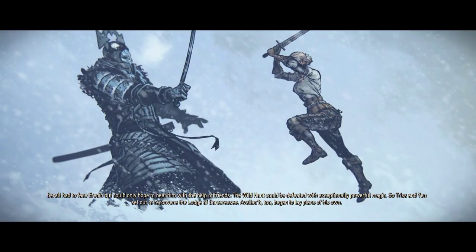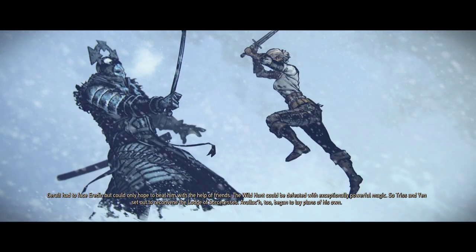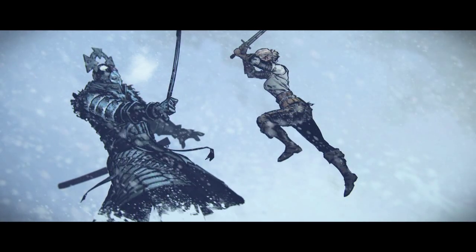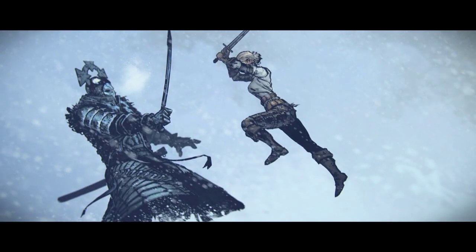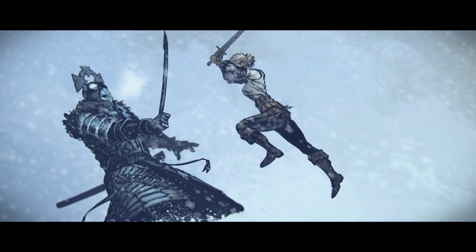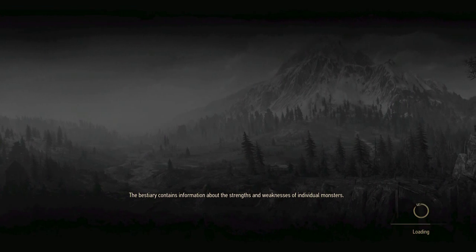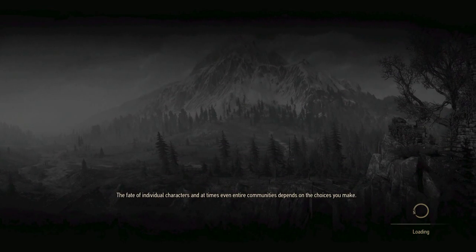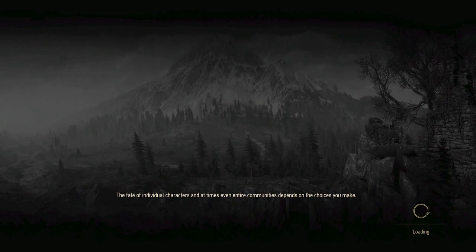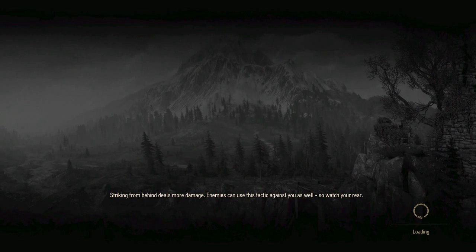The Wild Hunt could be defeated with exceptionally powerful magic, so Triss and Yen set out to reconvene the Lodge of Sorceresses. Avallach too began to lay plans of his own. I want to save roughly 2,000 crowns because I'll find more stuff to sell in the meantime before we actually get the Sunstone. I'm thinking - other than Eredin I'm pretty much in the clear. That sorcerer guy for the Wild Hunt I can beat easily because I get to use Ciri, and Ciri is like 10 times stronger than Geralt.